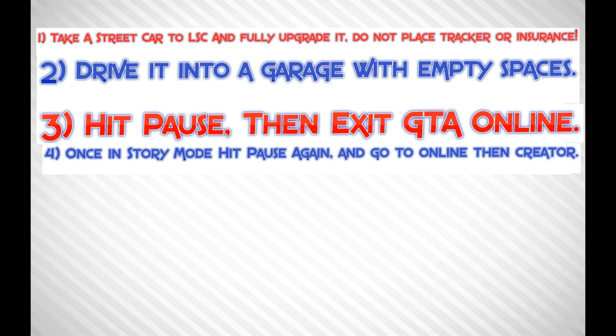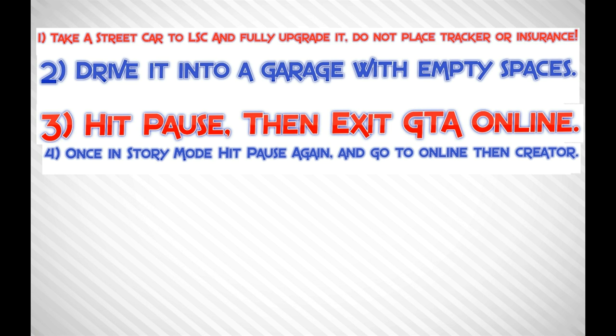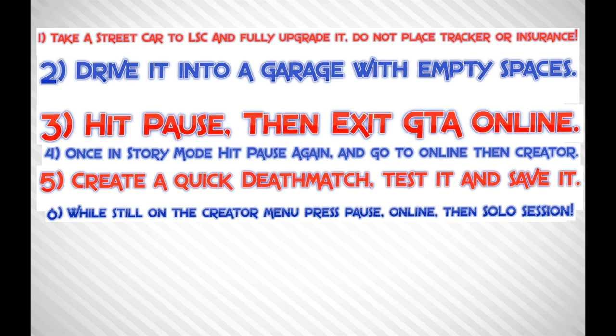Step 4: once in story mode, hit pause again, go to Online then Creator. Create a quick deathmatch, test it and save it.